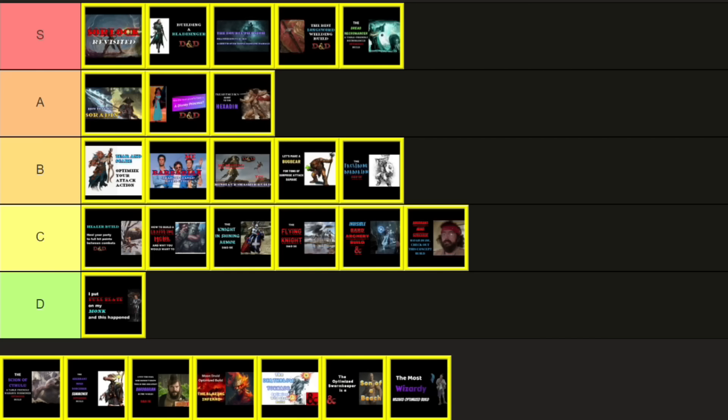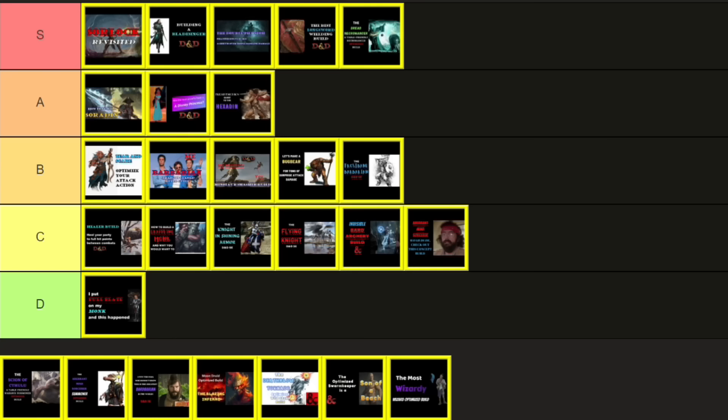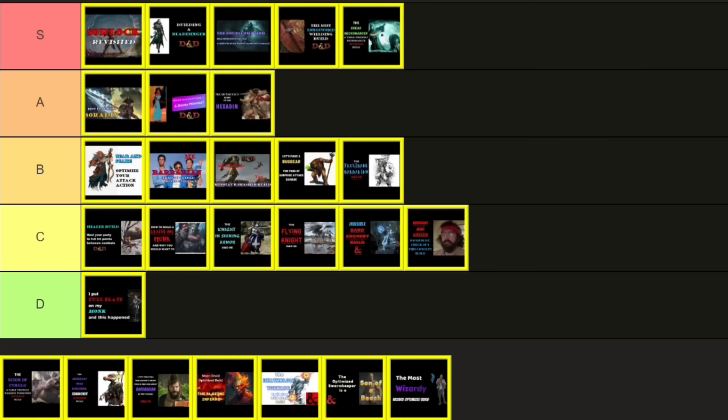The Dread Necromancer was the first in a series of summoning builds. The next was released on November 21st, 2022 — the Warlock Summoner, character name the Scion of Cthulhu. It combined the Summon Shadow Spawn spell, which has the Despair Spawn that slows enemies by 20 feet, with the Fathomless Tentacle that slows them by another 10 feet — along with a Sorcerer dip for Shield, ending up with a pretty good damage control build. Views are decent at over 44,000, enough for B tier. And I gotta be honest, I don't like this one as much as the Dread Necromancer, and I am good with B tier.